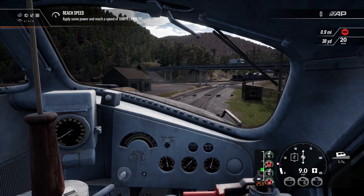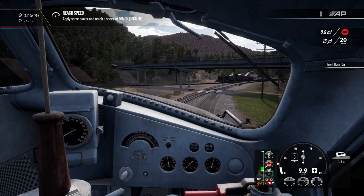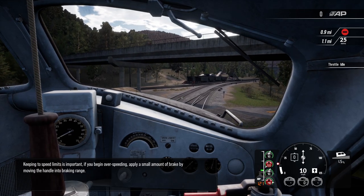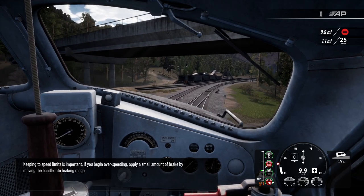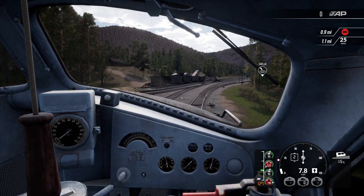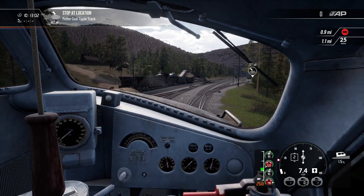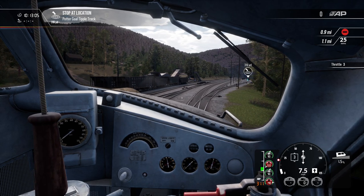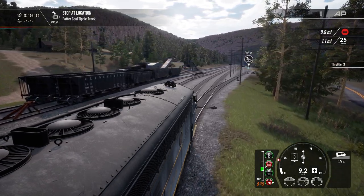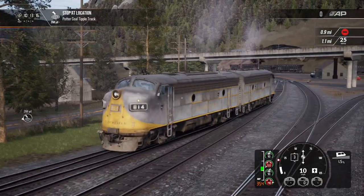They want us to reach a speed of 10 miles an hour. Keeping to speed limits is important — if you begin over-speeding, apply a small amount of brake by moving the handle into the braking range. Stop at location Potter Cole, triple track. Hopefully the switches are set. I just love these engines — they look great.